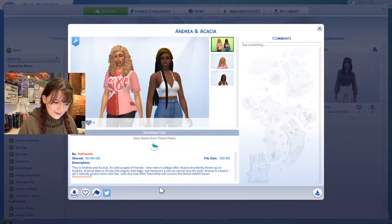Without going on too much, let's go ahead and get on the gallery and get our sims into the Blood Island house. Our first two sims — one person submitted two sims because we needed six and my friend Nick was happy to oblige. This is Andrea and Acacia, an odd couple of friends who met in college after Acacia drunkenly threw up on Andrea. Andrea likes to think she's angsty and edgy but harbors a not-so-secret love for pink. Acacia is bad to the bone.